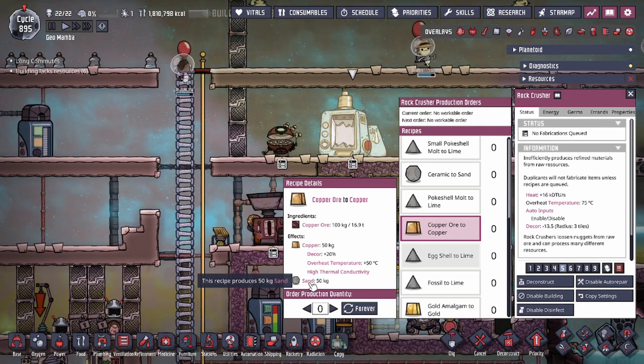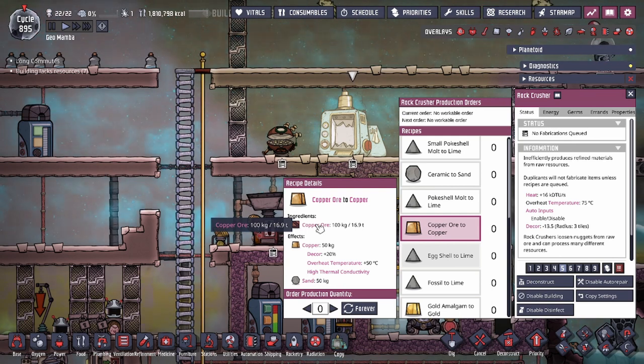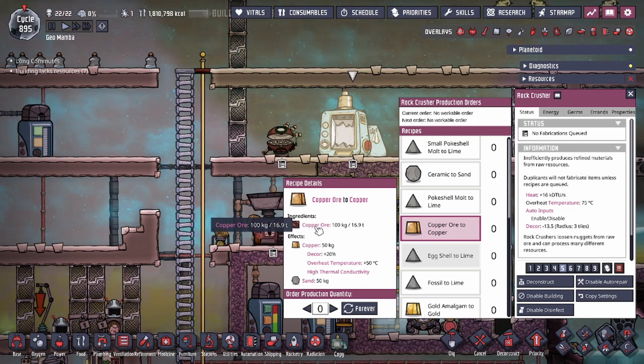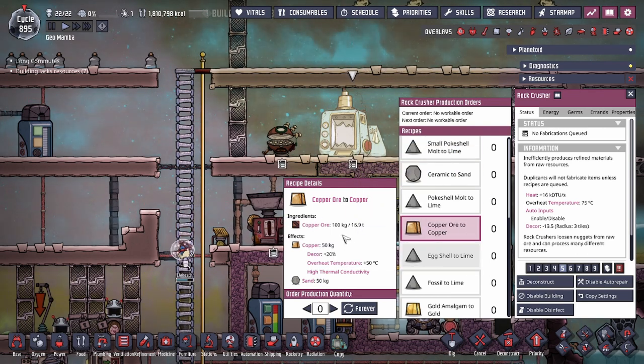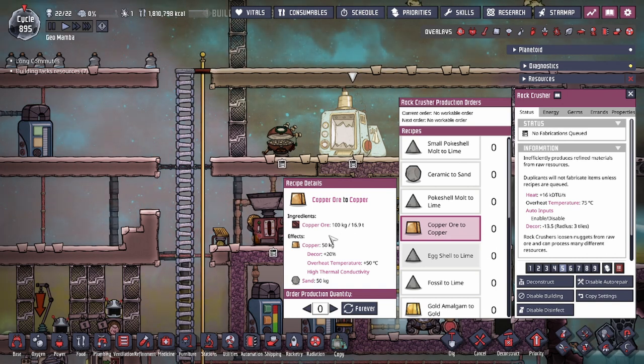The Rock Crusher can refine metal for you, but it comes at a cost — you lose half the mass of your metal ore, and that becomes sand. That's not ideal, as metal ores are very finite until you get to rocketry and can harvest from points of interest. Because of this, I strongly recommend not using the Rock Crusher as a primary source of refining metals — it is very inefficient. Only use it as a desperation move when you absolutely need refined metal for a specific build.